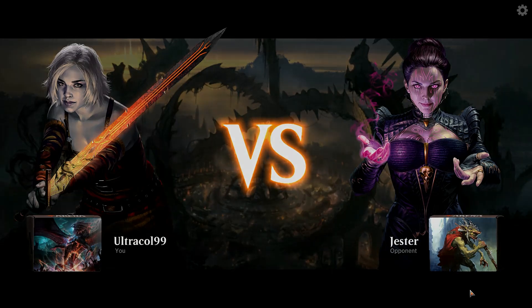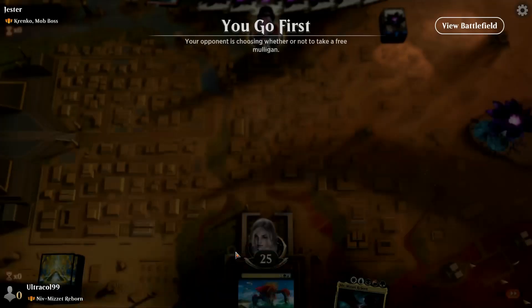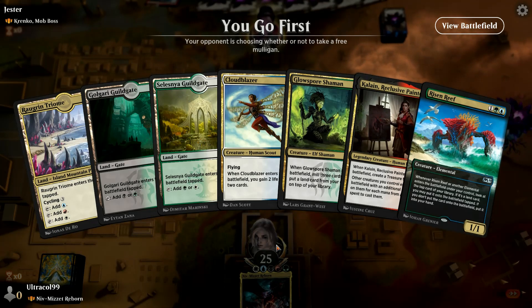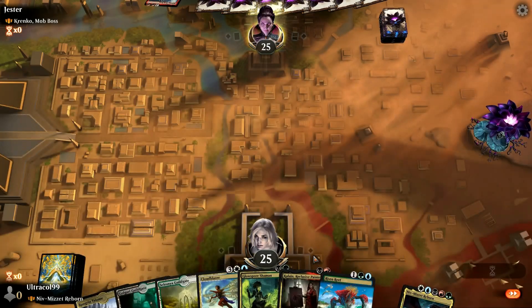Now we get a Cranko - that's going to be a fun experience. We're going to keep this hand, which is terrible. But at least we got some semblance of ramp, card draw, and other stuff. We're just going to try it. Ideally what we want to do here is play a guild gate.